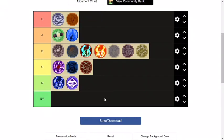Wait, I forgot about slug sage and snake sage. I would probably put slug sage above snake sage. I put slug sage in A tier and B tier for snake sage — or I'd probably put both in A tier.